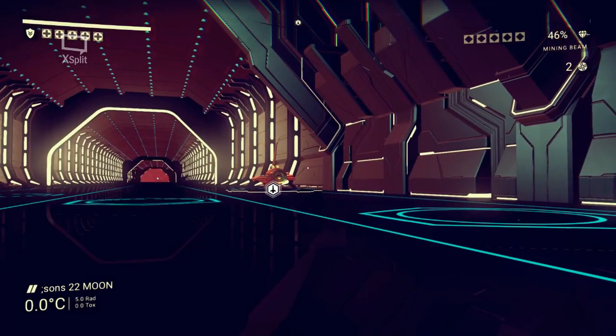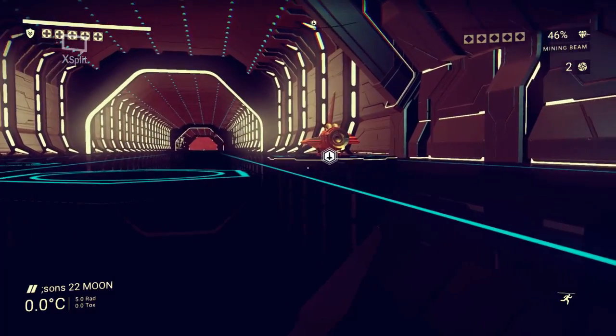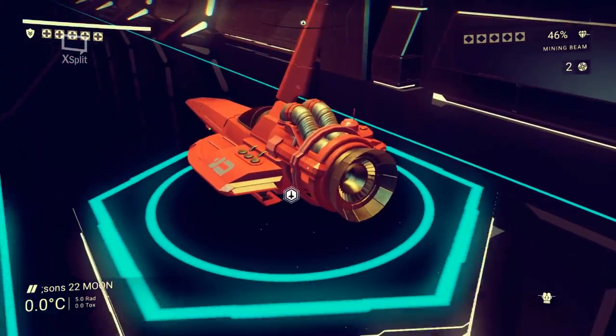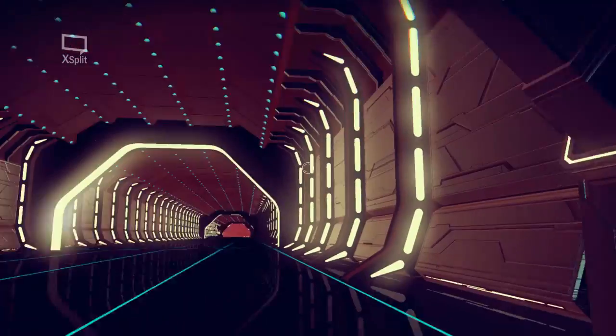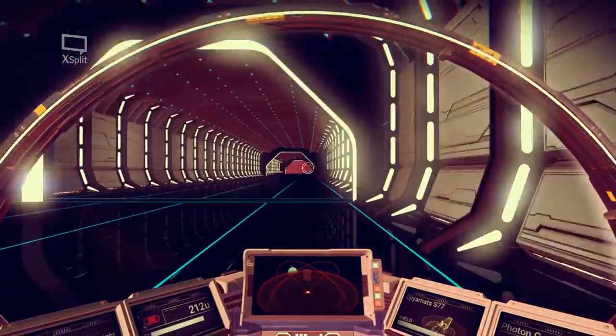Ok cool. Now guys, check this — I got all my cash back, all my units back, and there's my ship. See? Just like that. Perfect, done. Here's my ship — awesome. There I can go, fly away.